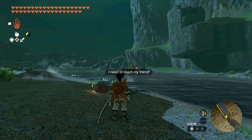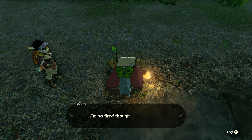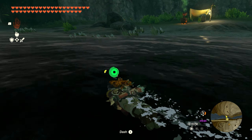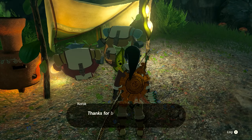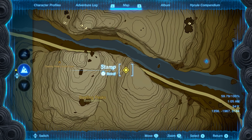Seeds 12 and 13 are going to be found together in the middle of Dueling Peaks down by the river. Once you get down here you just want to speak with the little Korok buddy who needs help getting on the other side of the river. It's not worth making a vehicle for this one — just pick him up, extend him as far out as you can, walk into the water, swim across, turn around, pick him back up, and drop him off at the campsite to get your next two seeds.